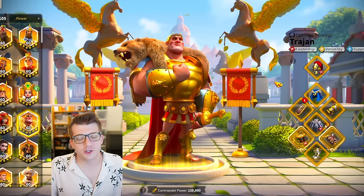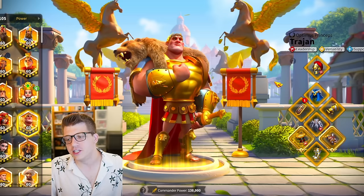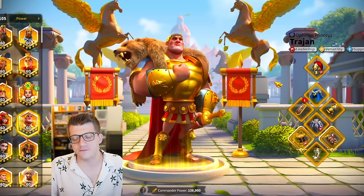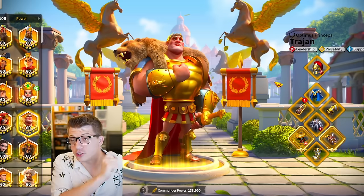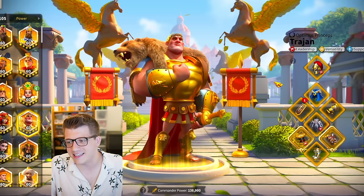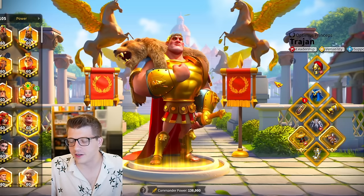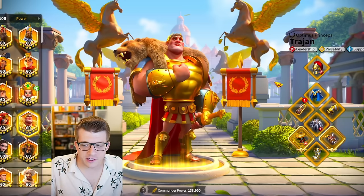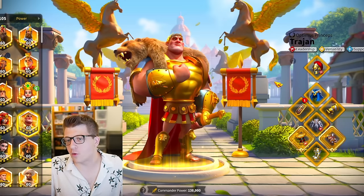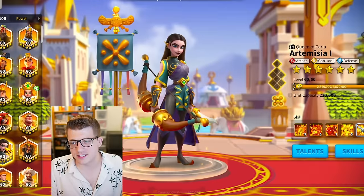Looking at the Trajan build, we have leadership-talented legs and a leadership-talented helmet, which is hilarious - this is stuff he must have finished before the leadership set even came out. The rest is infantry gear, and we also have a leadership talent on the Carox War Drums, which is very interesting. Both that and the Vengeance have the Iconic crystal here, but otherwise it's a pretty generic Trajan set.